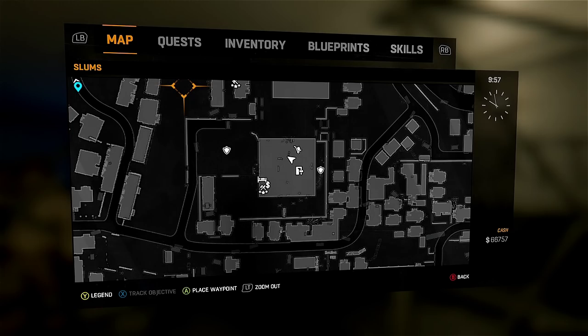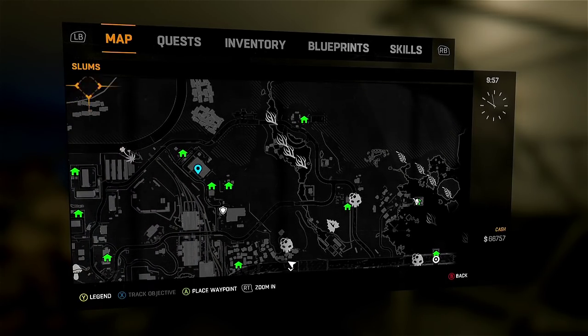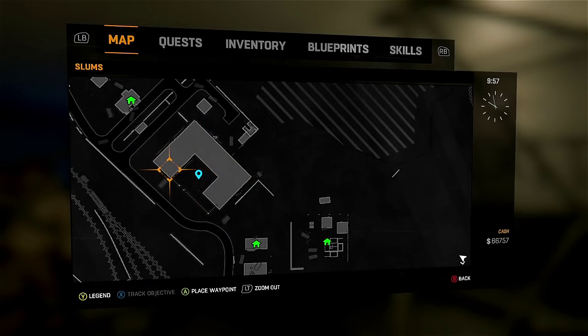Hello everyone, my name is Ecstasy Ewok, and today I'm going to show you how to get the Korak Machete in Dying Light. It is a developer's weapon — it's probably the best machete in the game.